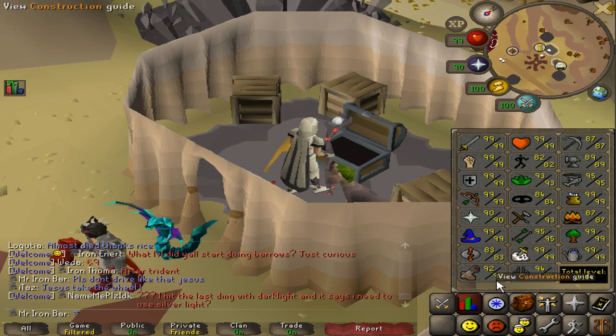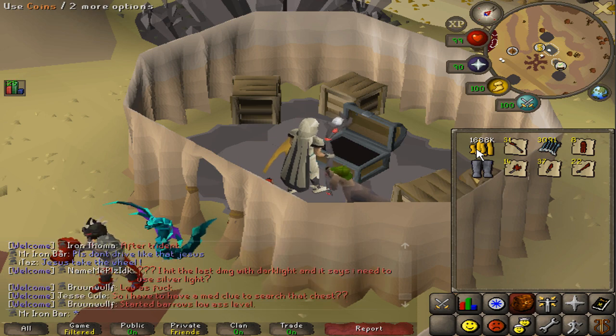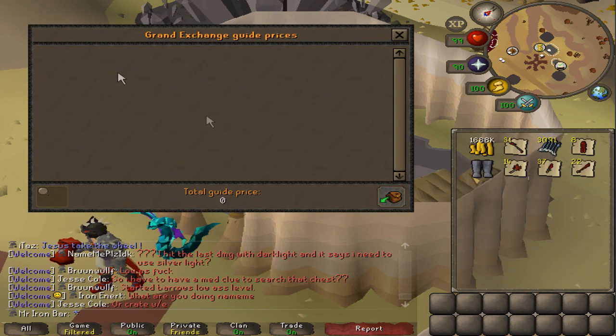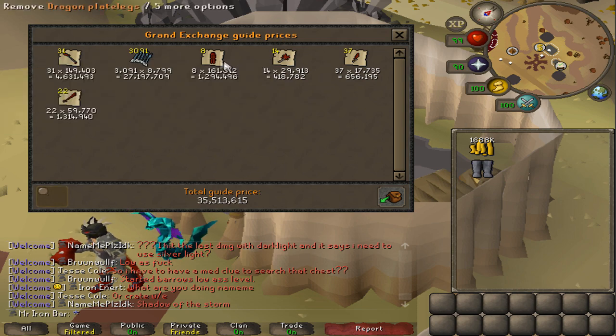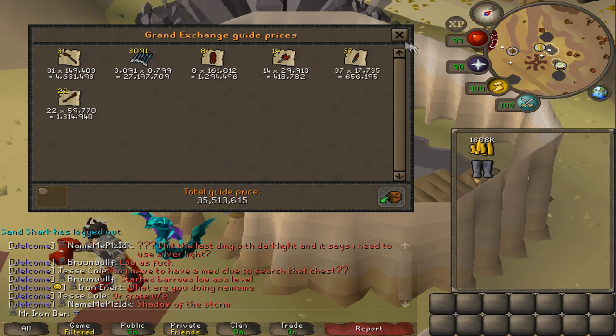It's been a long time since I've had to use so much money and worry about how much I'm spending on this Ironman. This is my cash stack right now — 1.7M. That means I need to go make some more money for the remainder of the construction. I'll price check my last alchable items. I have a big collection of 3,000 onyx bolts — most of those came from Corporeal Beast. That's about 27M in alchs right there. The rest is some dragon items.